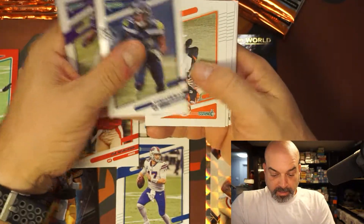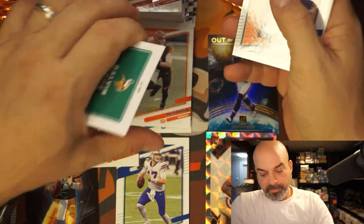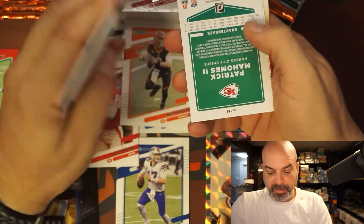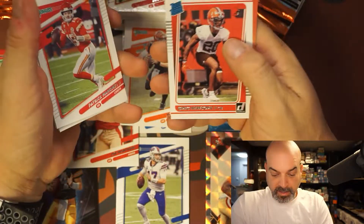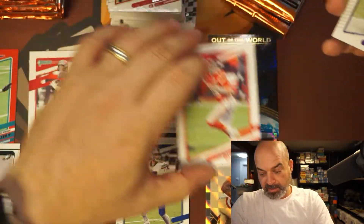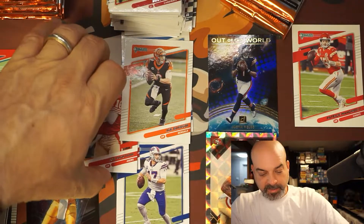We got Cook, Burrow — nice. Joe Burrow alongside Herbert. Parker, CD Lamb — nice. Justin Jefferson — nice. Patrick Mahomes — nice. I mean bam bam bam. And Greg Newsome. Rookies have not been great though.